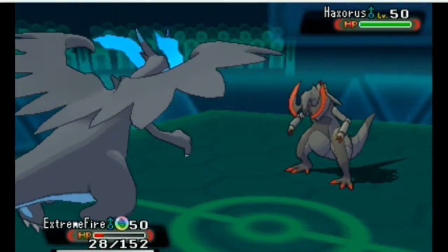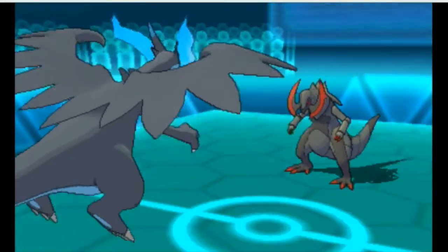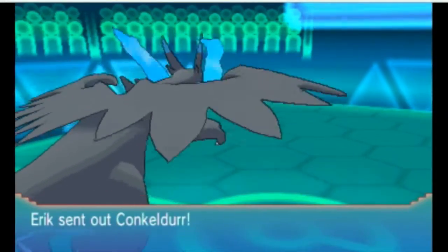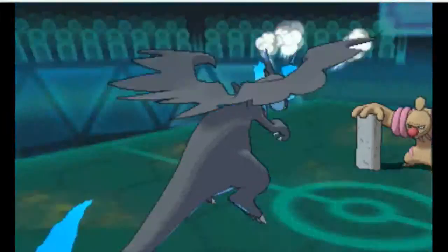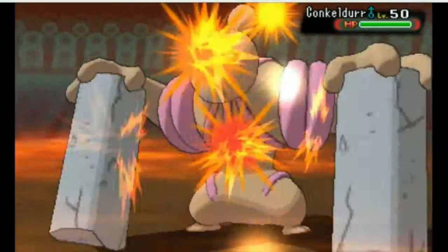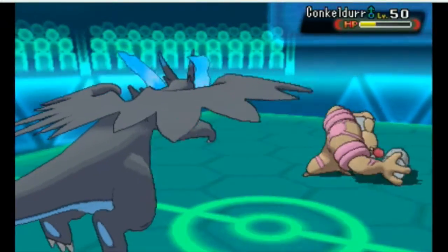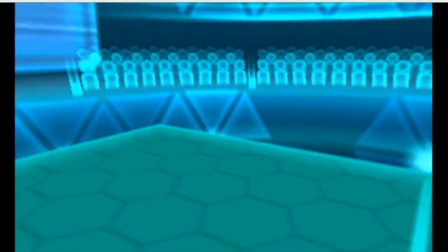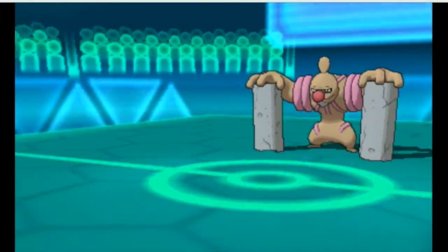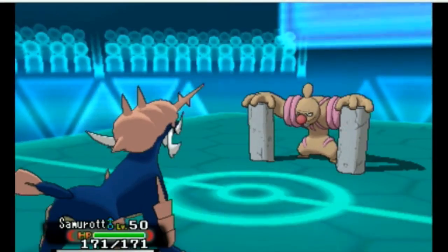I questioned him going into Haxorus the way he does right here. I'm going to be faster because I'm a Mega. He actually does go into Conkeldurr, and I'm like, all right, let's go with an Outrage and do a lot of damage to it. And we do. It's a two-hit KO, but I figured he might have Mach Punch, which of course is priority, so I can't beat him on that next turn.